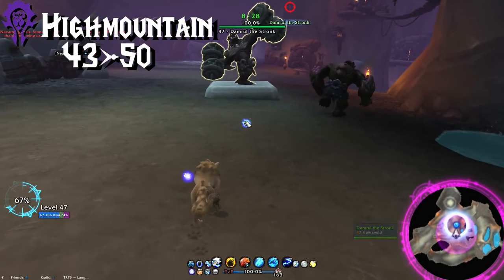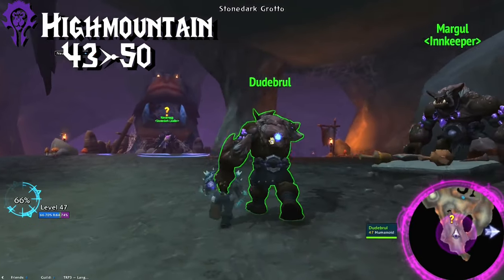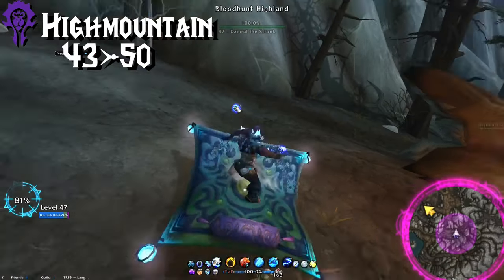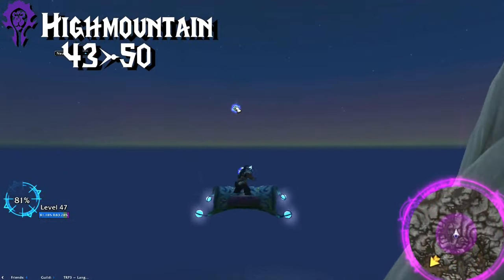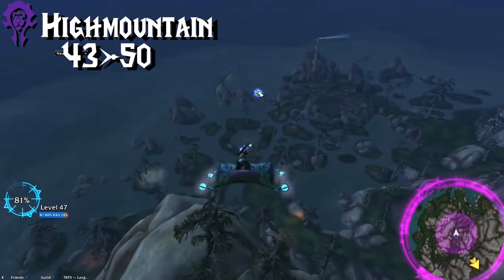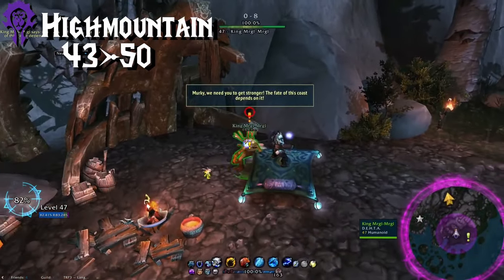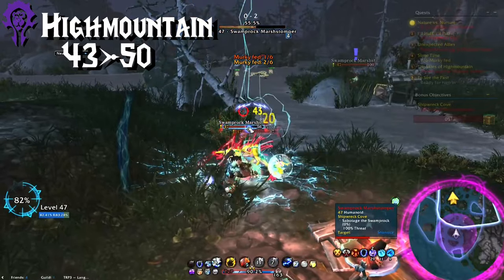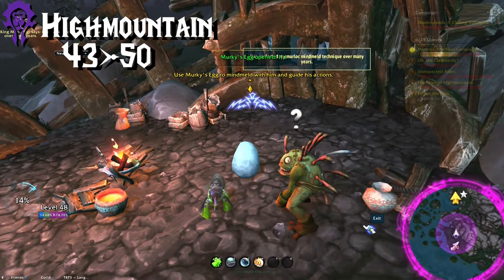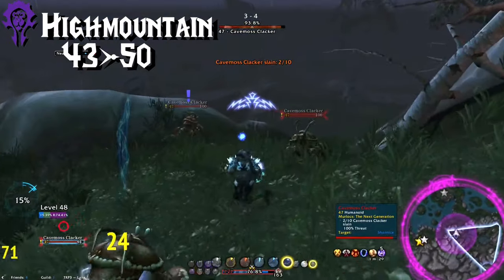Now it's time for the Stone Dark quests. Fly over and do all of those. After all of those, go back outside and fly north and down into the northernmost flight point in the marshes — there's still more quests here. Do everything here including the bonus objective. As a tip, when you get to the quest that turns you into Murky, you can actually exit him and just kill the clackers yourself — it's way faster in my opinion.